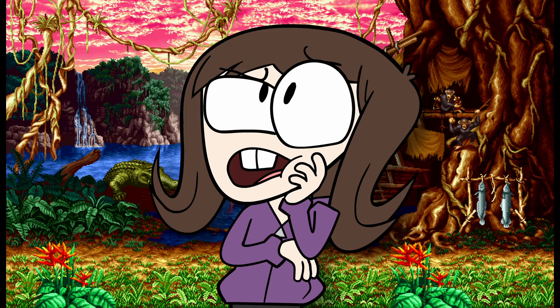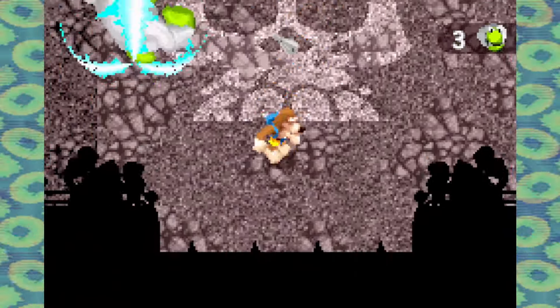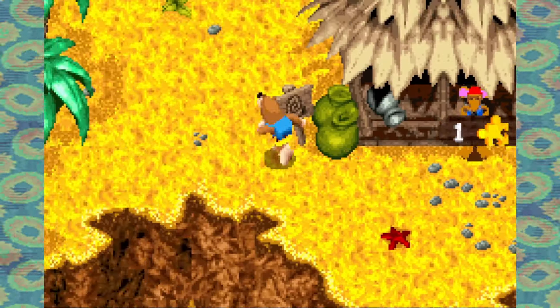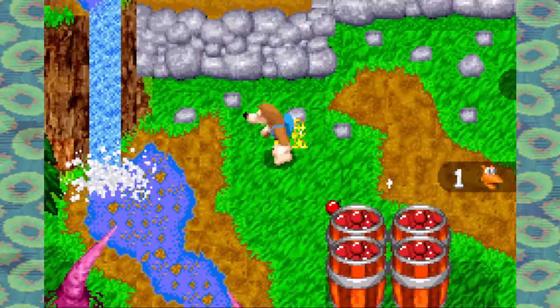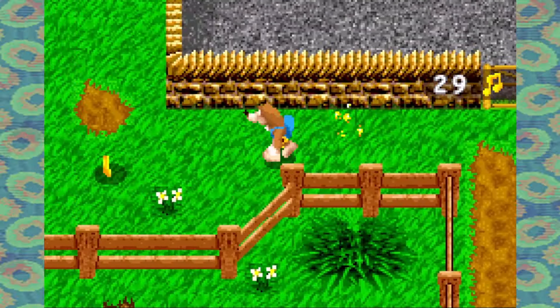Did I mention this game was short? Because holy cow, I unlocked Gruntilda's lair at 3 hours, and I was collecting just about everything. There are only 50 jiggies in the game compared to the 100 of the original, and just 5 stages besides the finale, and none of them are as large or sprawling as Kazooie or Tooie's. They do at least have multiple sections to them, but some of those sections are only a couple of screens long.